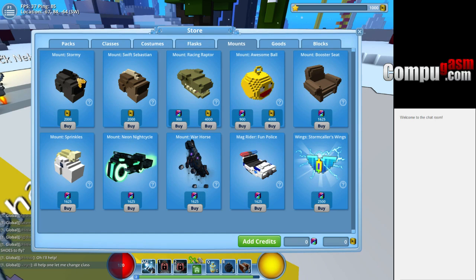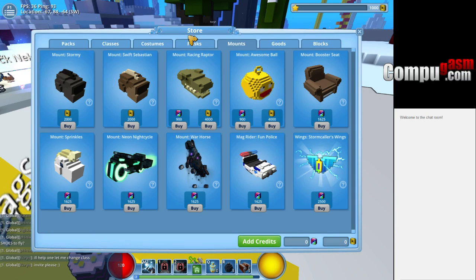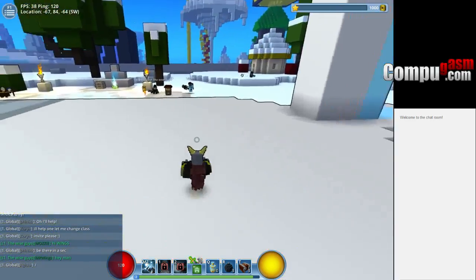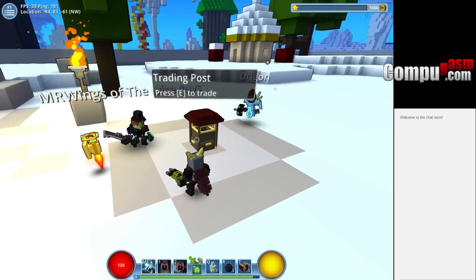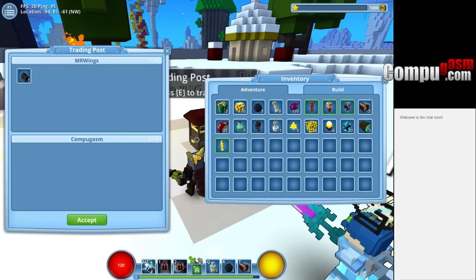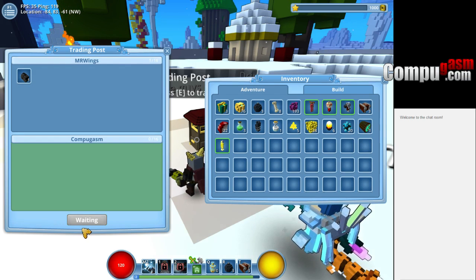Yeah, I could afford one, so I'm gonna just make you a gift. Alright, cool, thanks. Because otherwise we would be in a quest and you'd be far behind. To where I am, here is a trading post. I don't want to drop it because there's a lot of bad bird people around us. So where are you, Mr. Wings? I'm right here, you're looking at me. Just press E on the trading post. There is one Stormy for you. Just accept it. Thanks. I have a Stormy!